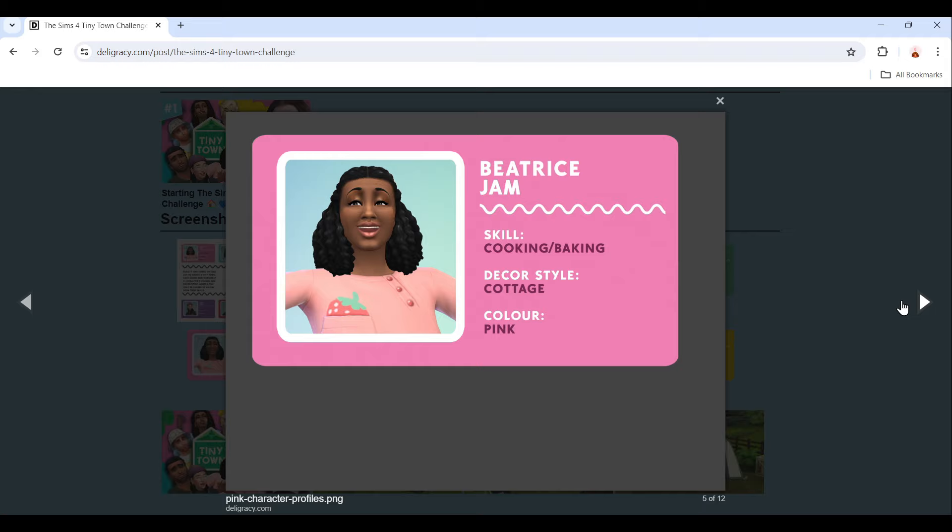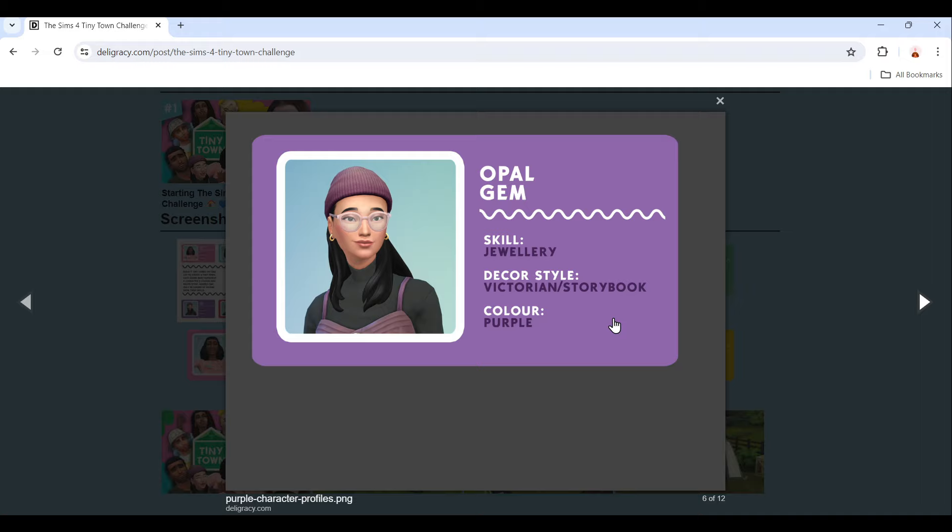Then this is Beatrice Jam, and Beatrice is my favorite. I'm really hoping I get her when I spin the wheel because her skill is cooking and baking, which I love in real life and in The Sims. Her style is cottage and her color is pink — I love pink too. So she is definitely my favorite and I really hope I get her first.